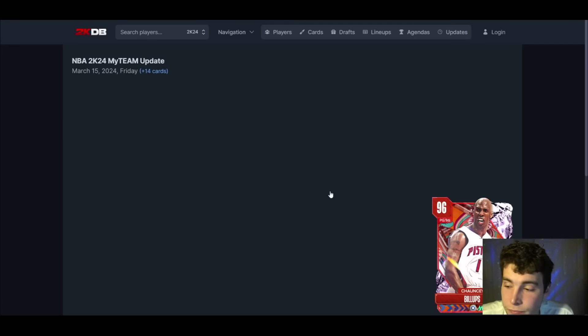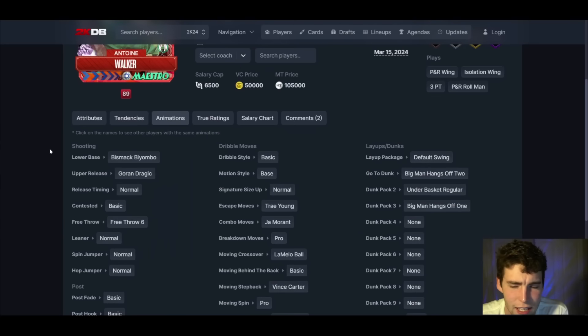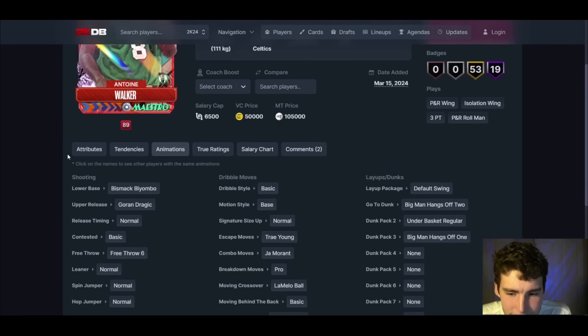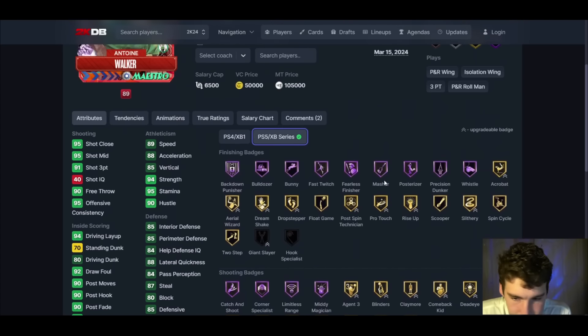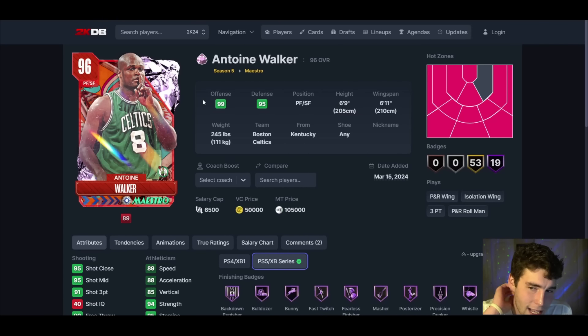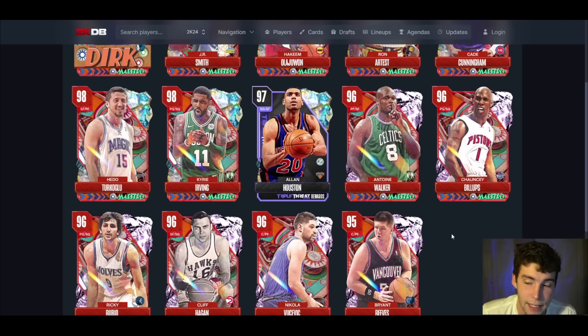Cody Walker up next: 91 3-ball, 89 speed, 88 lateral quickness. His defense looks very mid and mediocre. Badge-wise he's basically perfect and the release should be okay on normal timing. But basic dribble style, normal leaner — I'm not going to sit here and hype him up. Movement-wise not great, player model not great, and the defensive stats are just not great either.